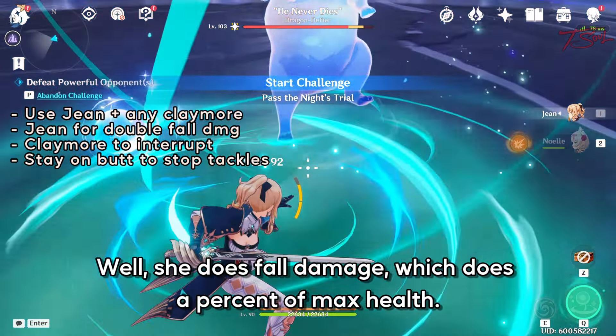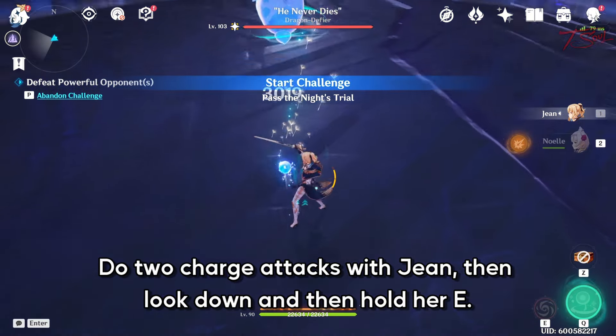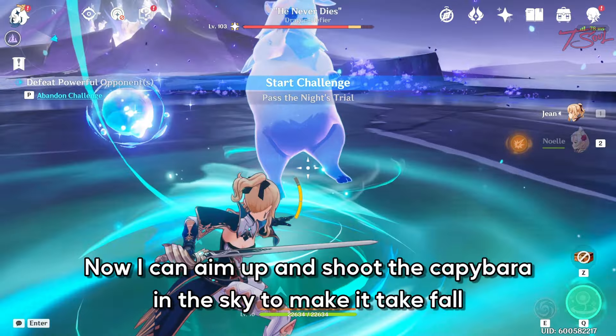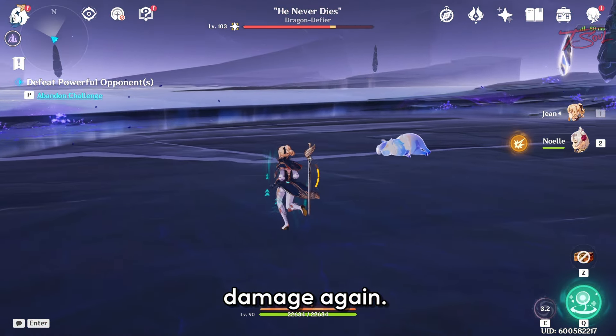Here's the trick to do double fall damage: do two charge attacks with Jean, then look down and hold her E. You can see I almost hit a million damage from the initial vacuum. Now I can aim up and shoot the Capybara into the sky to make it take fall damage again.